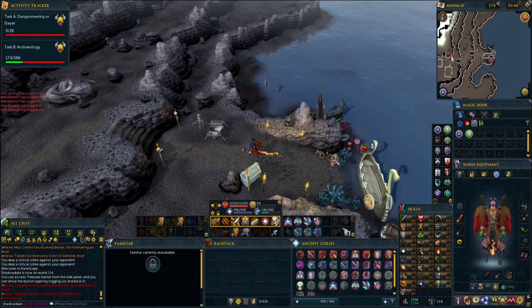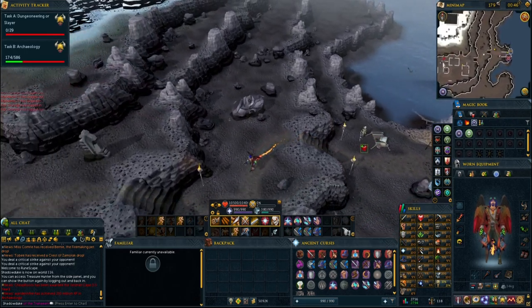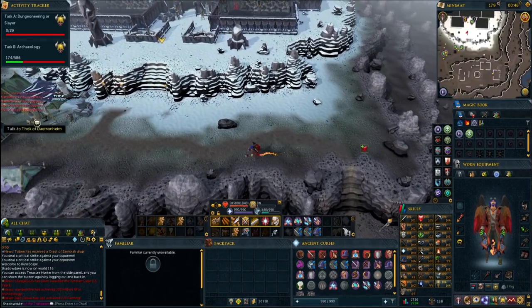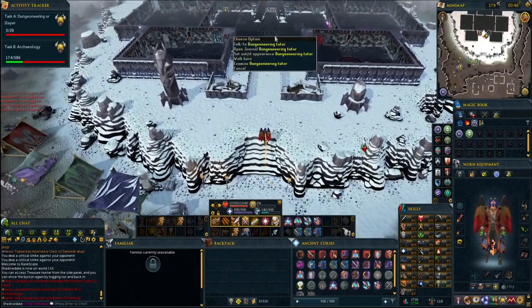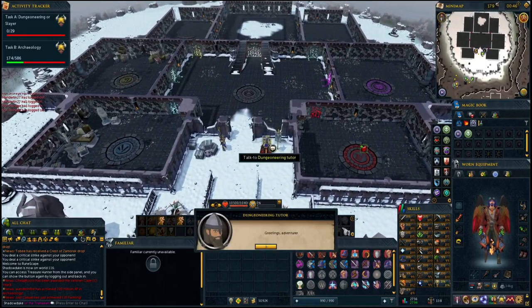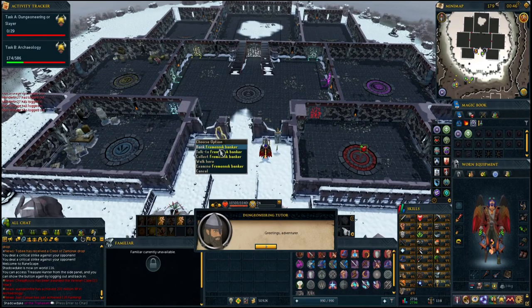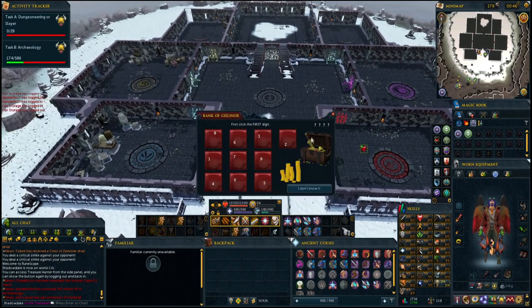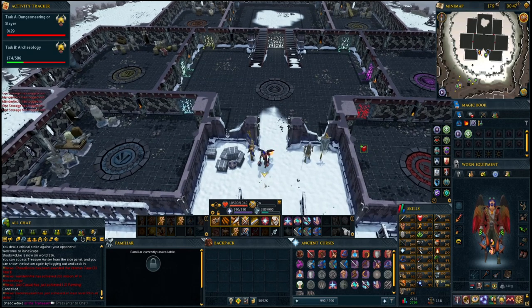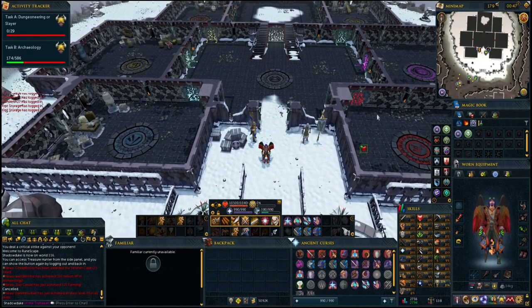Start by running west and you're going to have to talk to the Dungeoneering tutor to get a tutorial on what Dungeoneering is about — he's going to give you a ring of kinship. With this ring you no longer need to use that boat and you can just teleport here to get there quickly. Dungeoneering is essentially a dungeon crawler skill where you kill a boss at the end and then get tokens for it.